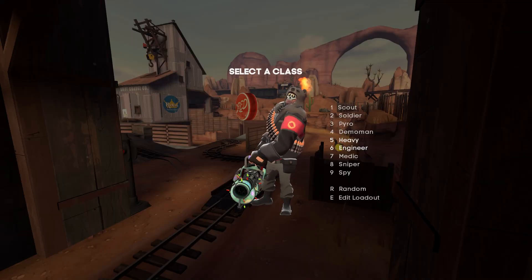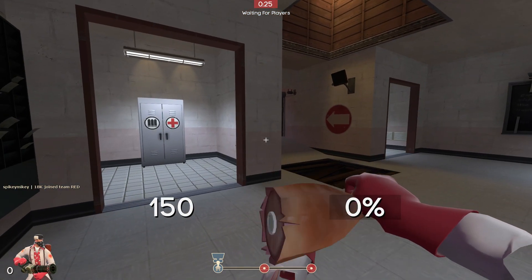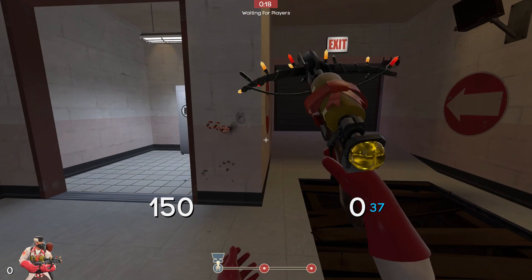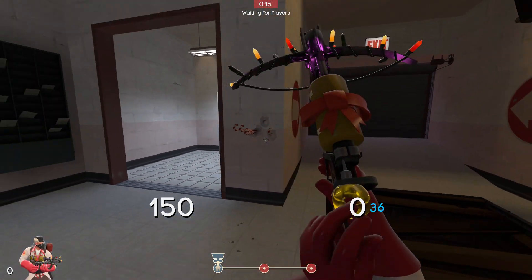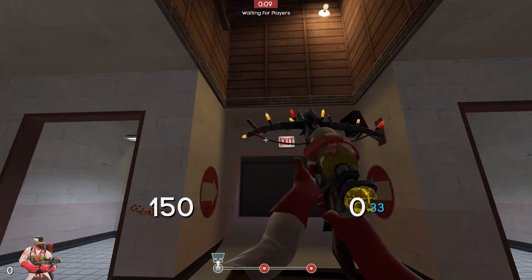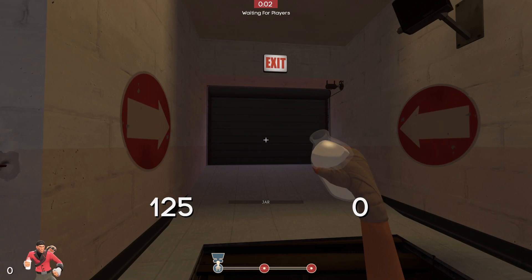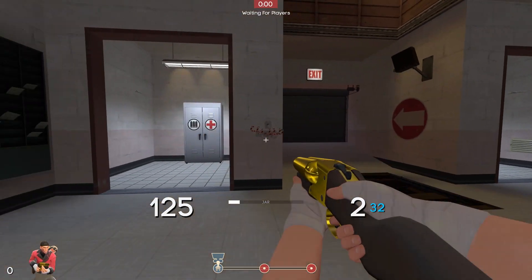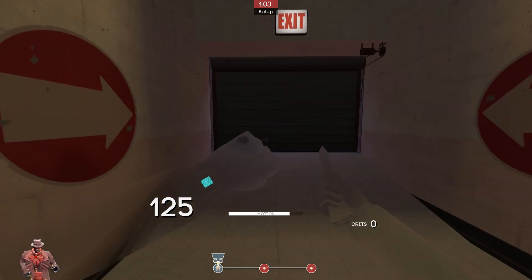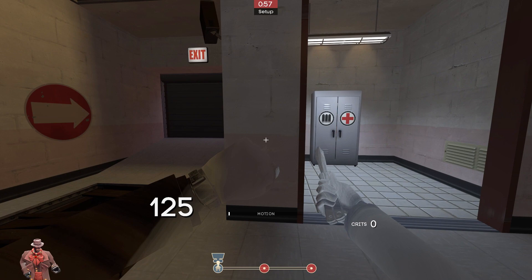Next up we have a HUD — it's not a HUD, it's a HUD, and that's actually just the name of it. I used to use this all the time and I absolutely loved it, but when Meet Your Match came out it got a bit outdated. It's been updated now and I just haven't swapped back to it. It's very clean and quite similar to Rayshud in my opinion. This is the HUD that Pyro Joe is currently using as well, at least I think so. It's a really nice, clean, and minimalistic HUD, which means you don't have too much clutter on your screen and it's very easy to see the important information you need at all times.